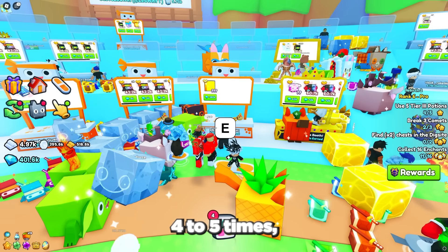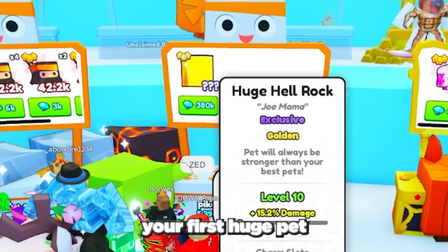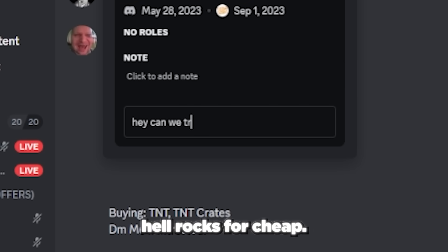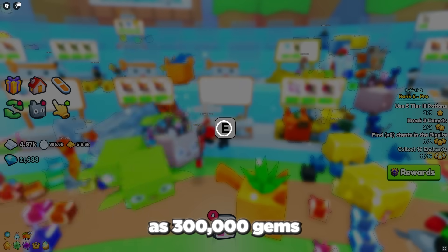That means we got around 100 to 120 thousand gems in just 30 minutes of using this method. After repeating this method 4 to 5 times you should have around 400 thousand gems and you can go buy your first huge pet. If you want the best deal, a good strategy is to join the Big Games Discord server and search for people selling huge hell rocks for cheap — sometimes they can be as low as 300 thousand gems if you get lucky.